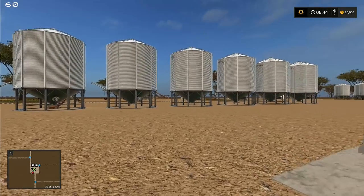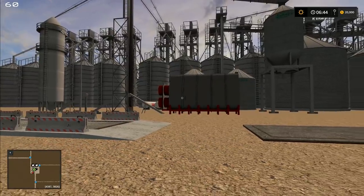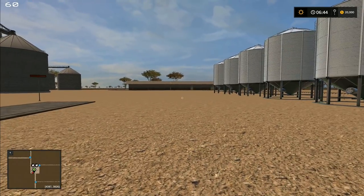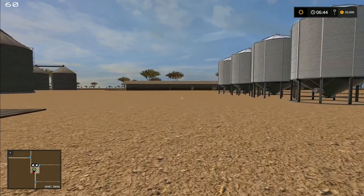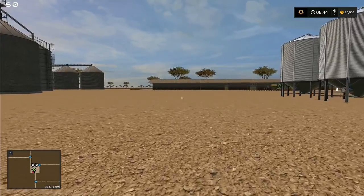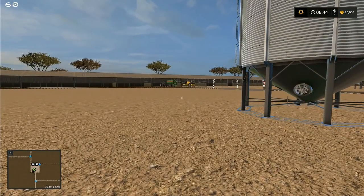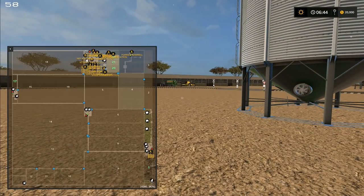Hey folks, it's Frithgar here — welcome to Broadacres Farm, the 16-times Australian map that we are just going to have more than a little bit of fun with, I suspect. I say that because we could very well be here for a while.